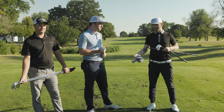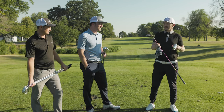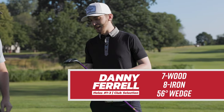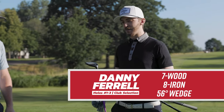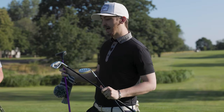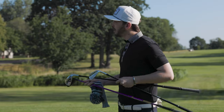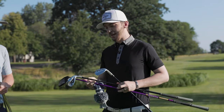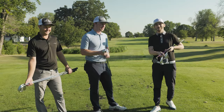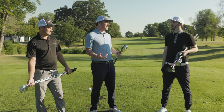Danny has a very similar setup. He's going with his trusty seven wood off the first tee — like a warm hug, something comfortable. He's also got an eight iron and a 56-degree wedge, hoping to get down to about 120 yards and then make decisions from there. That's really the strategy element of this game — none of us have played anything quite like this before.